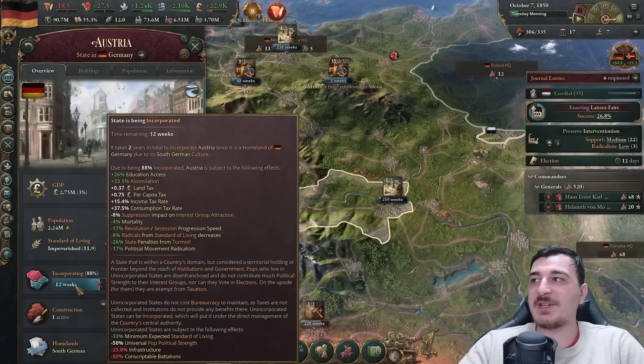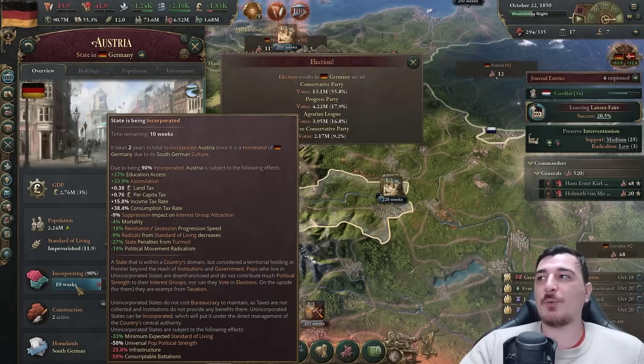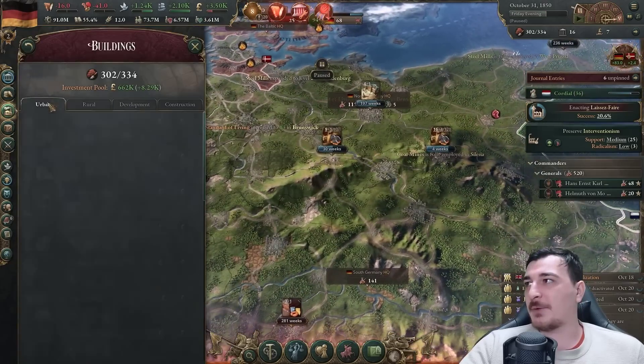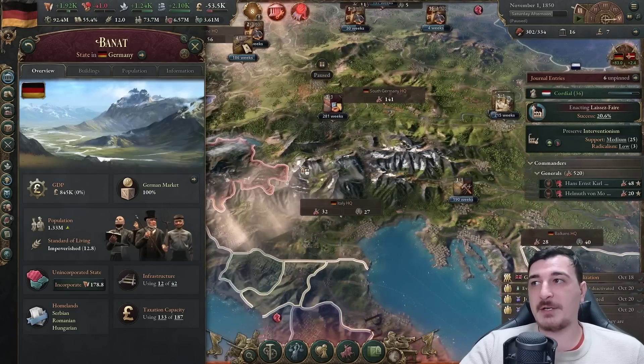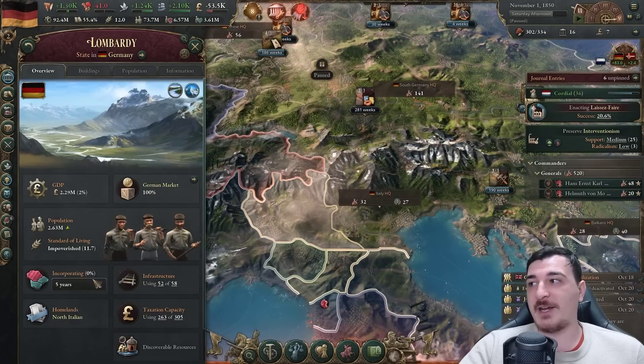We're going to slowly lower taxation back to normal, which in turn means standard of living increases and more money goes into the investment pool. Every single month our incorporating states get more taxes - the land tax and per capita tax go up every single week as integration moves towards 100%. I also need to switch to standardized filing system so I can do more fully incorporated states in the north Italian areas and Transylvania.